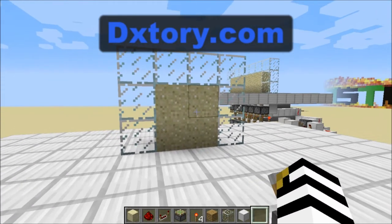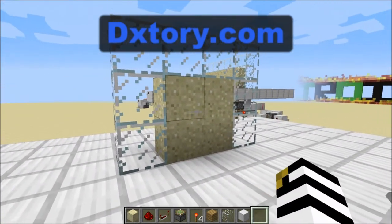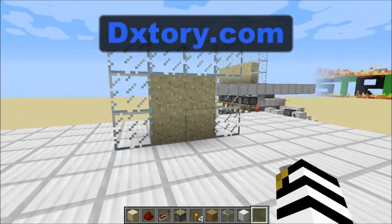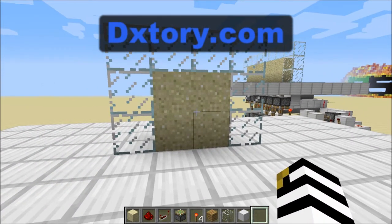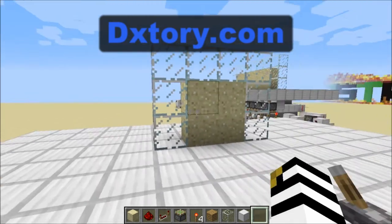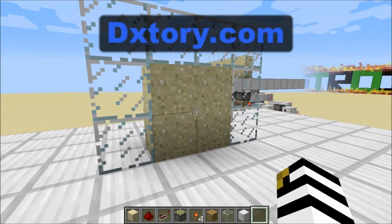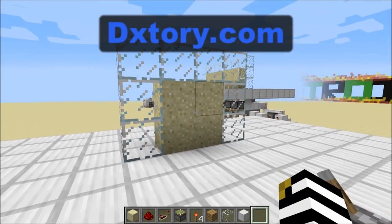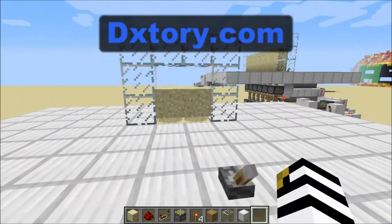Here's the door in all of its glory. The cool thing about this is that it's only one wide, and it's flushless and seamless. It's also tileable, which I'll show you in a second. A con about this is that if you wanted to make this blend in with a wall in your house, that wall would have to be made out of a gravity-affected block like gravel or sand, as I have here.